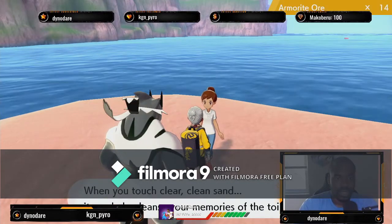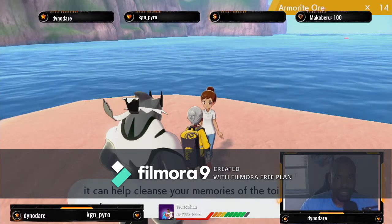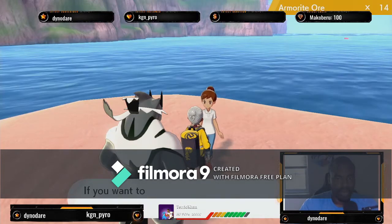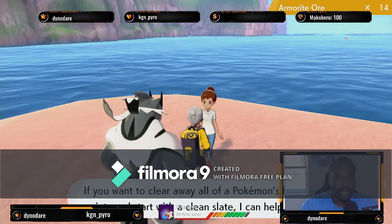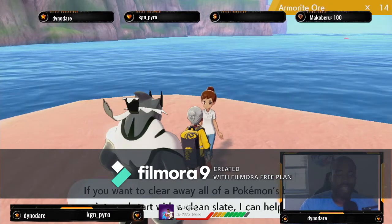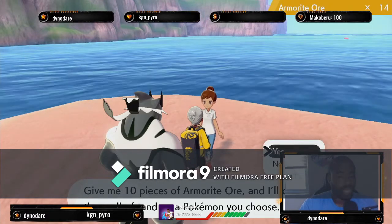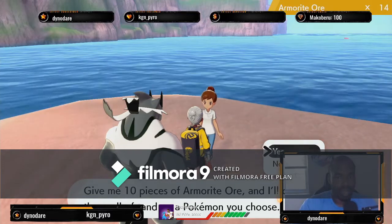She'll tell you that when you touch clear clean sand, it clears your memories — it can cleanse the memories and the effort you've been through. If you want to clear all your Pokemon's effort and start with a clean slate, she can help you. What she means by that is she can reset your EVs. But here's the big catch: you have to give her 10 pieces of Amorite Ore.